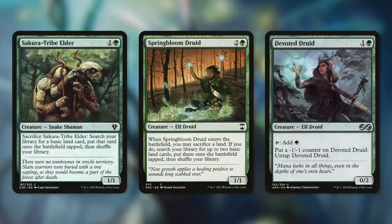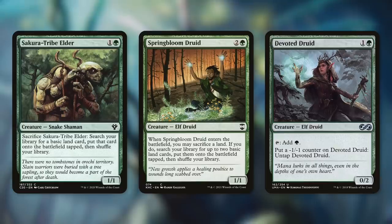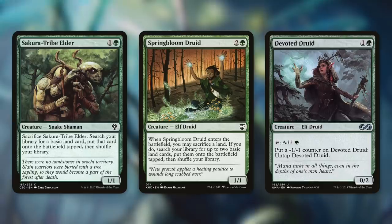Next up, let's talk about a creature that doesn't need a sacrifice outlet to get extra value. It's Steve! Sakura-Tribe Elder, better known as Steve, is a 1/1 Snake Shaman that has sacrifice it, search your library for a basic land, put that card onto the battlefield tapped, then shuffle. Although sacrifice outlets are needed to get extra value out of a lot of creatures in this deck, it's not needed for Steve. Steve can essentially sacrifice itself to ramp us, and then with Tyum, we can get it back — to have Steve sacrifice himself again to ramp us! Thanks, Steve!